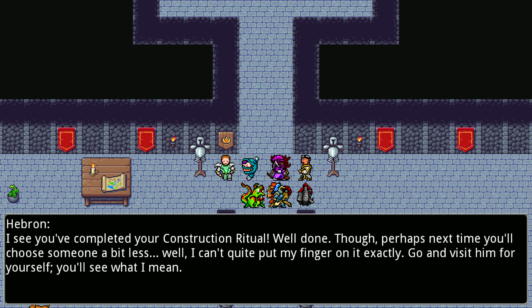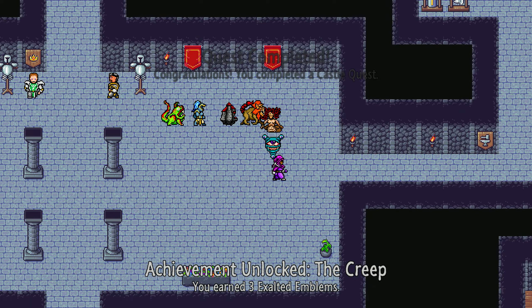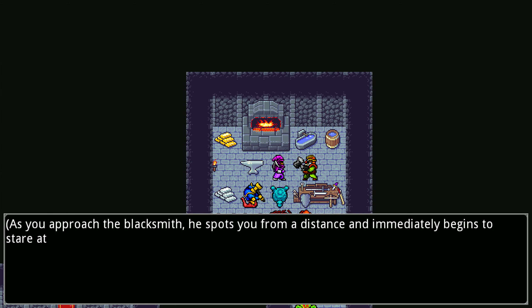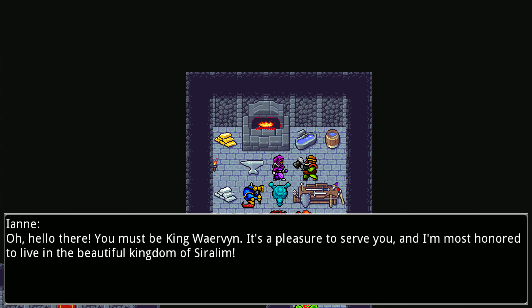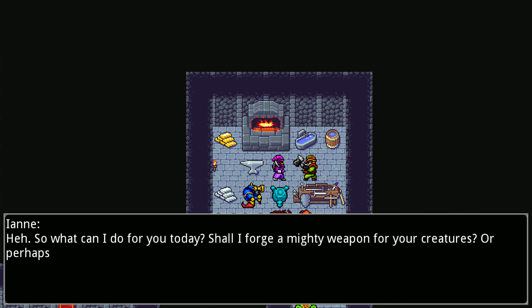Completed your construction ritual - well done, though perhaps next time you'll choose someone a bit less... I can't quite put my finger on it. Go and visit him for yourself. That's a cool looking guy. As you approach the blacksmith he spots you from a distance and immediately begins to stare at you. The final moment before reaching his anvil is nothing less than awkward as he carefully studies your every movement. Hello there - you must be King Ravin. Pleasure to serve you. An utmost honor to live in the beautiful kingdom of Siralim. He winks at you with his left eye, quickly followed by his right.